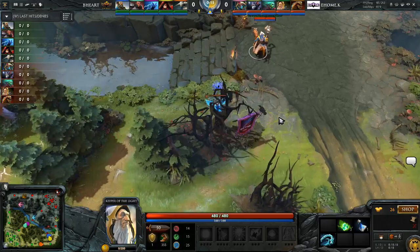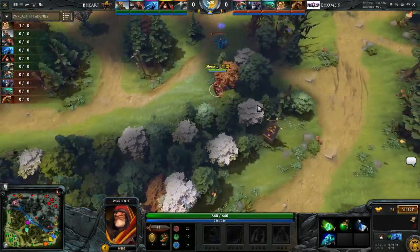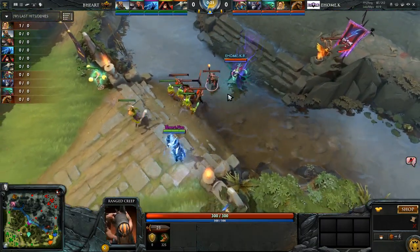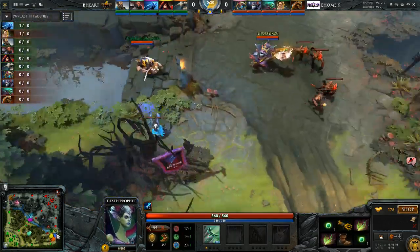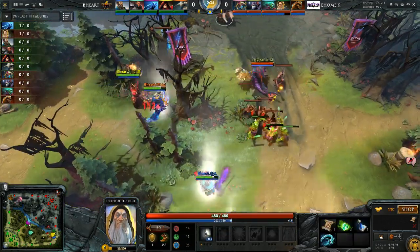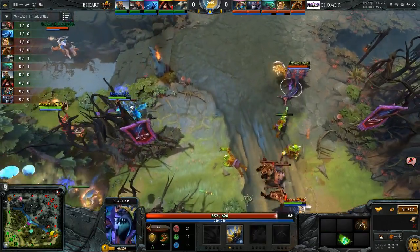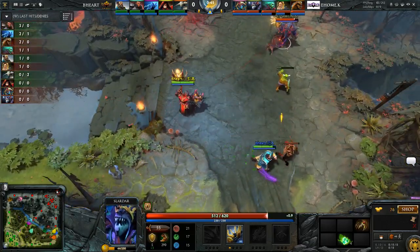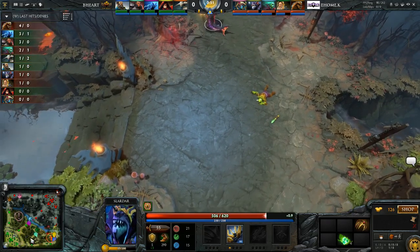Easy peasy lemon squeezy for him. Looks like they're going to be able to get that one — ain't no thing. Early warding war is working pretty well in their favor. Another thing — he can just go bottom as well and apply pressure here. It's one of the great things about Kotl; as long as your positioning is good, you can do so much damage to a safe lane and enable your Slardar to get CS where he otherwise wouldn't. The fact he's got an Iron Talon is slightly disynergistic though — if he had Stout Shield and tangos he could contest the lane a lot more.